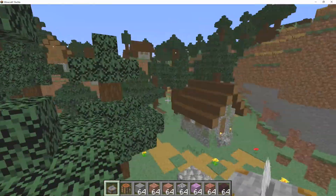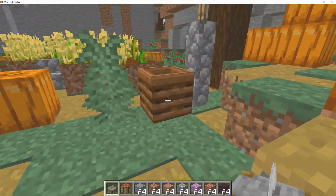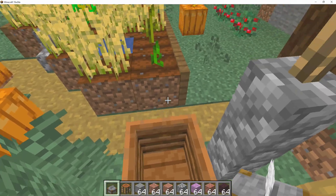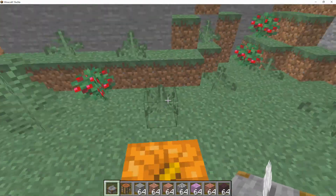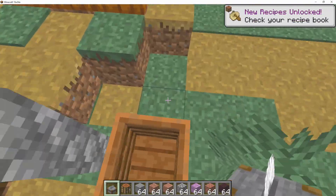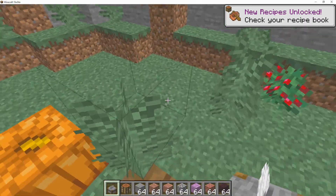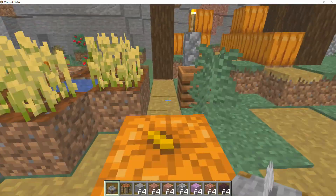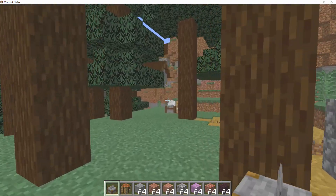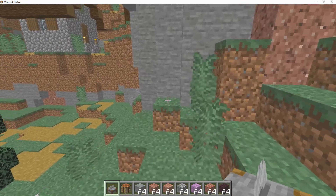First off, let's begin with the small changes. The composter was introduced in the last snapshot and many people thought this block was very useless. It's useful if you want to get yourself some bone meal, but otherwise it's not a very interesting block. But now it actually generates within the different farms found within villages. For example, in the plains biome it will spawn within the corners of standard farms.